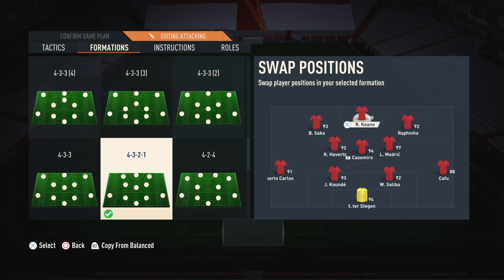Moving on to player suggestions — for the striker I like a nice well-rounded player who can do a bit of everything, since this is a one-striker formation. Someone who can shoot on either foot, with good pace, physicality, dribbling and passing. For the right and left forwards, I suggest actual wingers, as these are the main outlets in the formation. They need good dribbling, pace, decent skill moves, and the ability to shoot since they'll often find themselves needing to finish off chances.